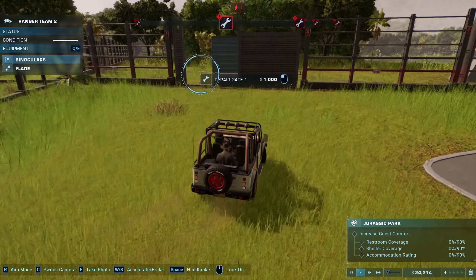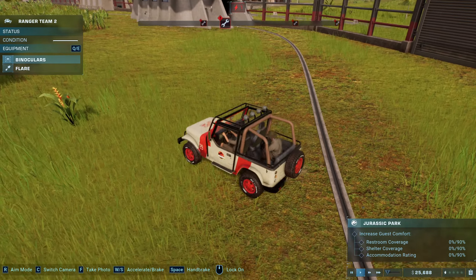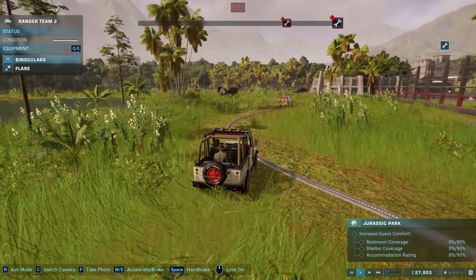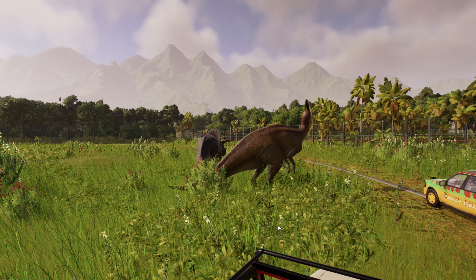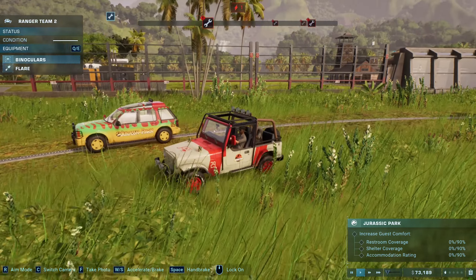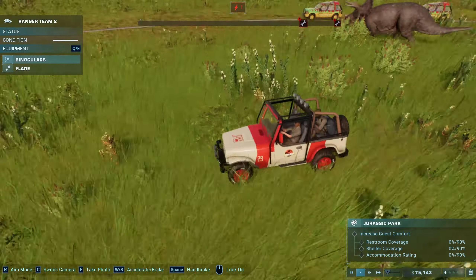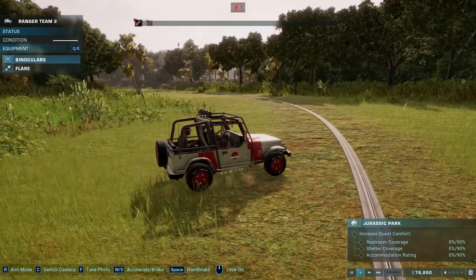Let's go in the other one here. Whoa, I wasn't expecting to roll over a jeep just now, but hey, we're doing alright. There we go - how much money do we get for that? I'll take it. There should be some other dinosaurs in here we could probably get some more money from. That was just the parasaur, but oh well, I'm happy.